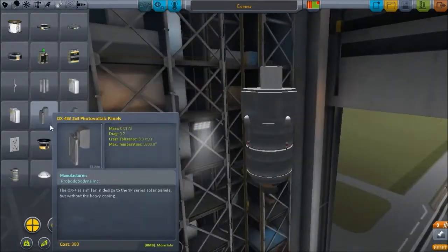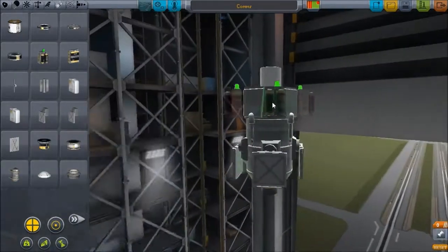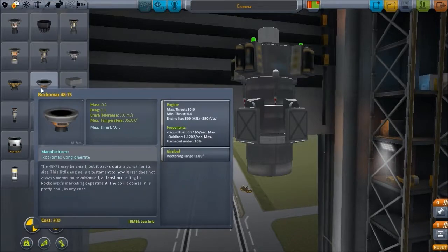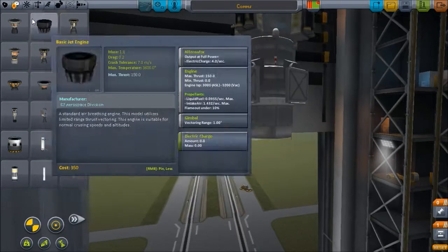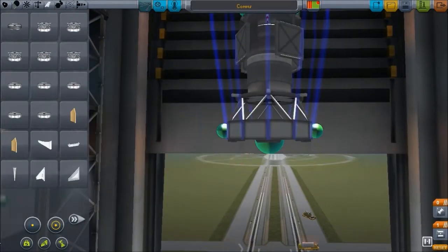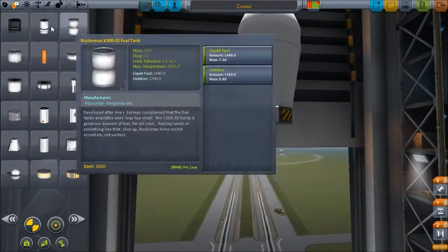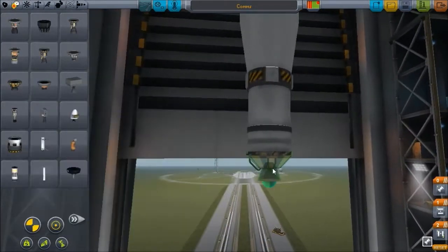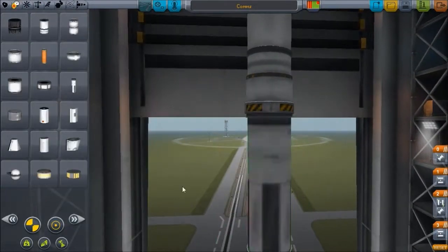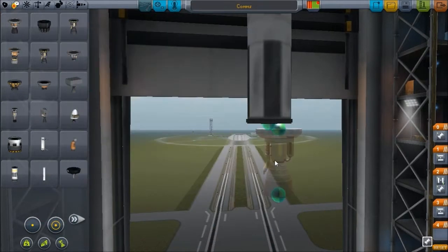Setting up action groups because they're helpful — solar panels and batteries added to the action groups to give us a bit of power. Then we'll build the launch stage, a very weird launch stage in fact. I dread to watch this next part of the video as it was a terrible launch — the worst launch I've ever done. We go for a small orbital insertion stage with a decoupler on the bottom.